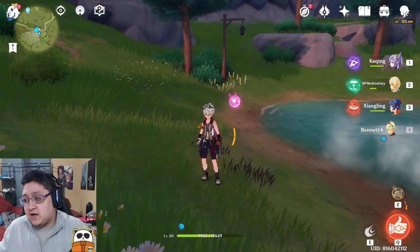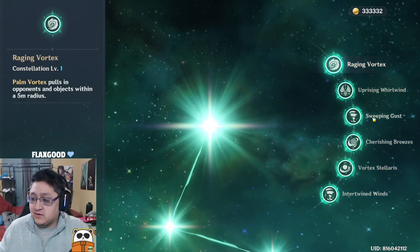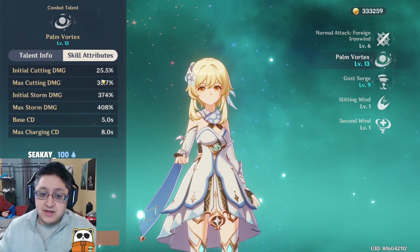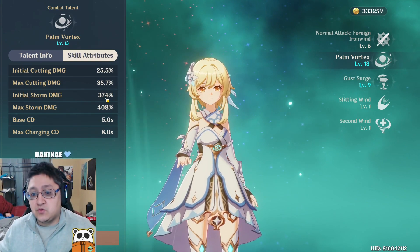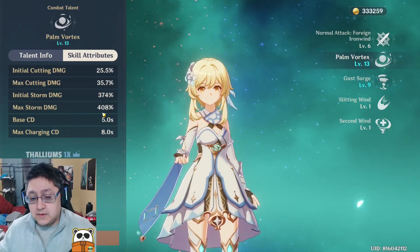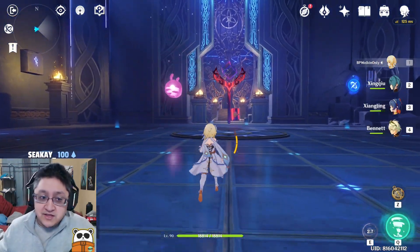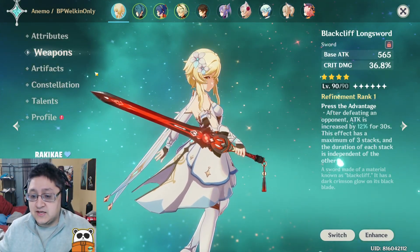There's no other character in the game I've seen have that issue, so I really hope they fix Anemo Traveler and boost her in a positive way. At level 13 talent — which is what you get because you have C6 guaranteed — you get your E damage on a 5-second cooldown at 374%, which is not that much. But if you use a storm and do a hold E, it goes at 408%, hits a bunch of times beforehand, and also swirls an element. So the thing I was most curious about is which weapon brings this out the best.